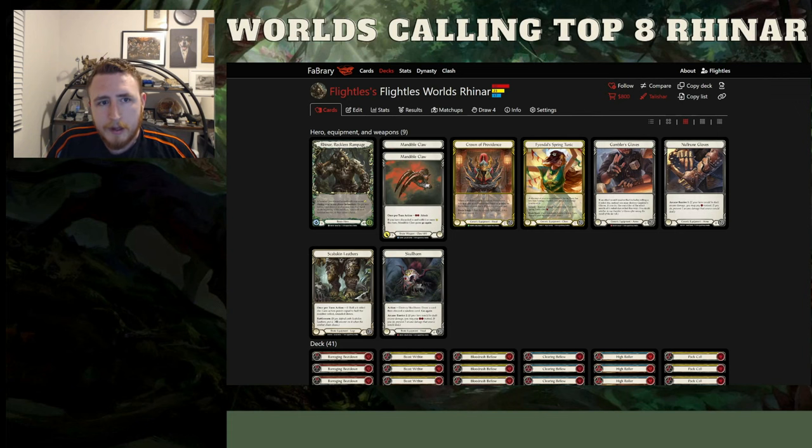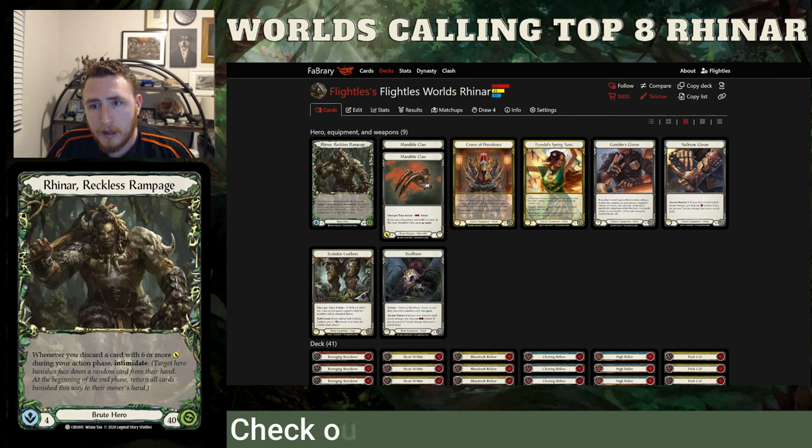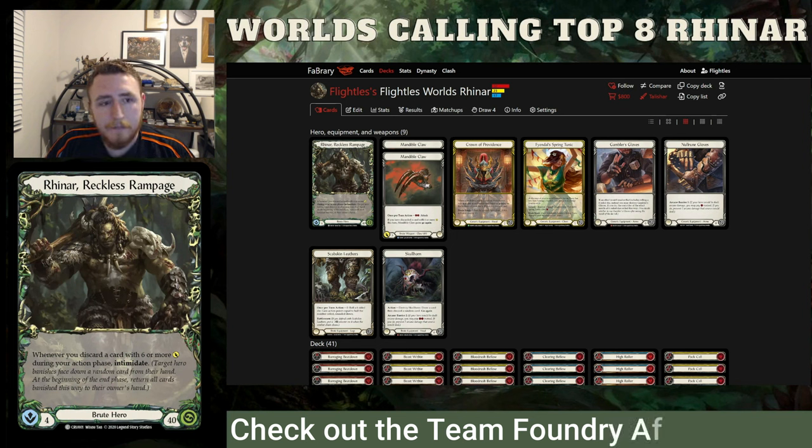Hey everybody, it's Savage Lens News. I'm here today to take you through my World's Calling Top 8 Reinhard deck. I went X-2 the first day, and then undefeated the second day until Top 8. I went through a lot of really bad matchups: 2 Viscerae, 3 Briar. It wasn't exactly an easy climb up. I'll take you through the deck, then segue into the sideboard guide, and we can talk about some of the matchups at the end.